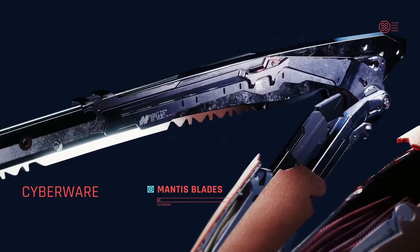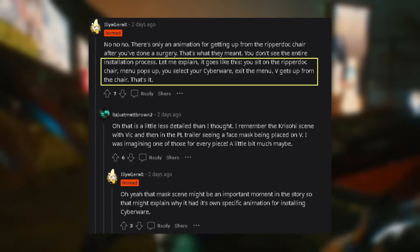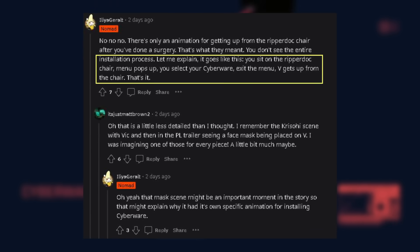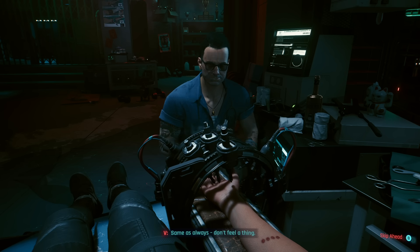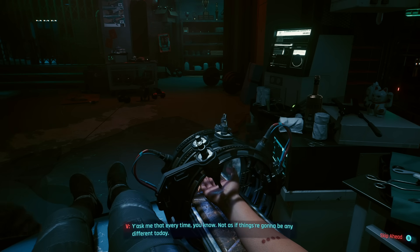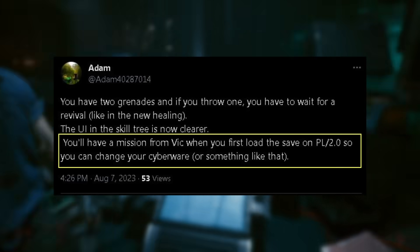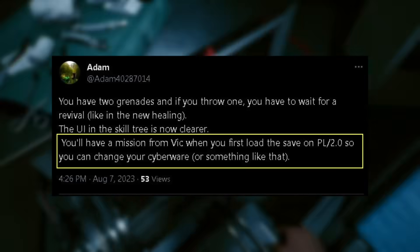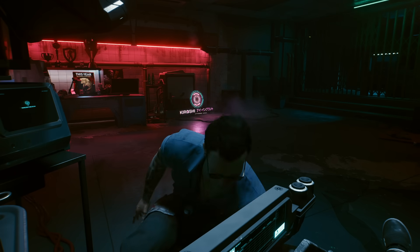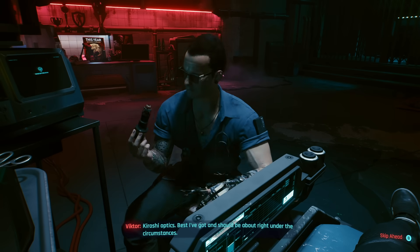Installing cyberware will now come with a small animation where you sit in a chair, select your upgrade, and then get up. The full installation process won't be as elaborate as that first install with Victor, but it's still better than just standing there. Adam also mentions that you will have a mission from Vic when you first load your save, helping onboard you into understanding the new cyberware mechanic where it's tied to your armor versus your clothes.